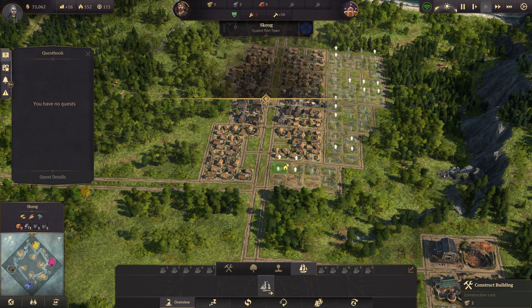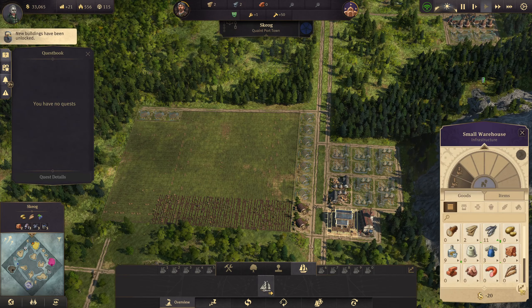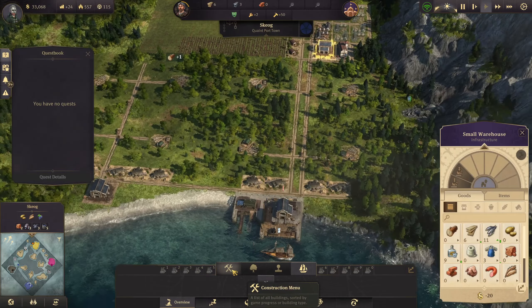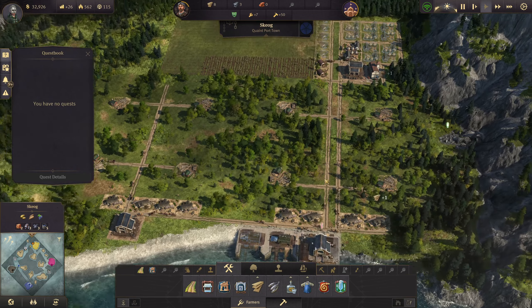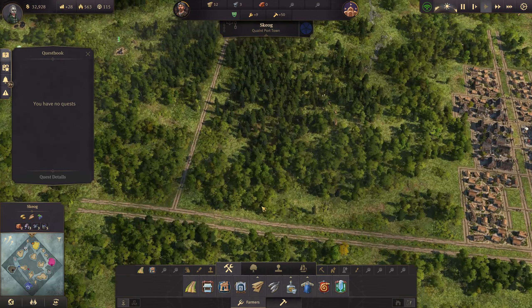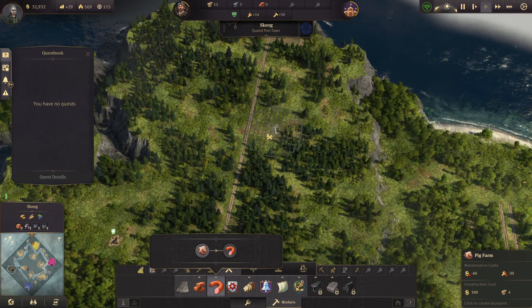Let's get some more workers. We can start to get some more farmers in as well. How is production looking? I'm going to need more fish soon, so let's plan to have another fishery down here. And we can start planning out some pig farms — let's put them over here.